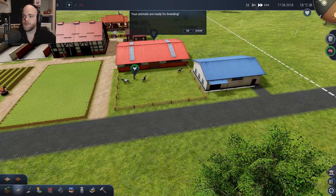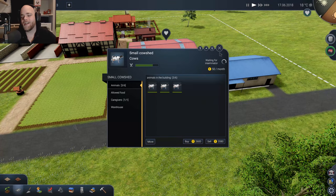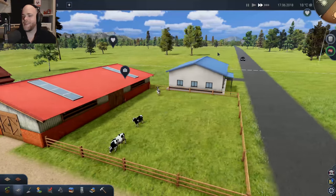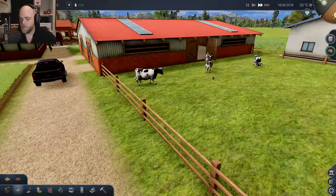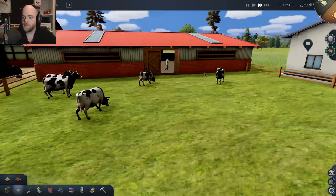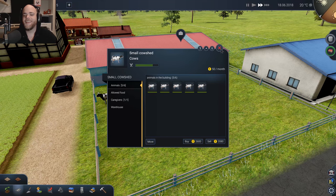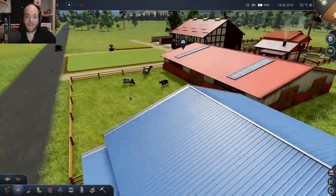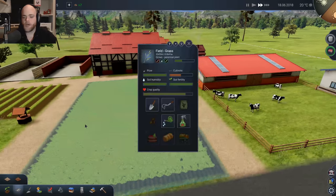We've got to slow down time here. Making some cow babies — the inseminator is here. Our cows just multiplied like crazy all of a sudden — the inseminator came, touched its butt, and we're good to go. That was funny. We've got more cows, which means more milk, which means we also have a requirement for more food. The grass — I think it's just regrowing on its own.